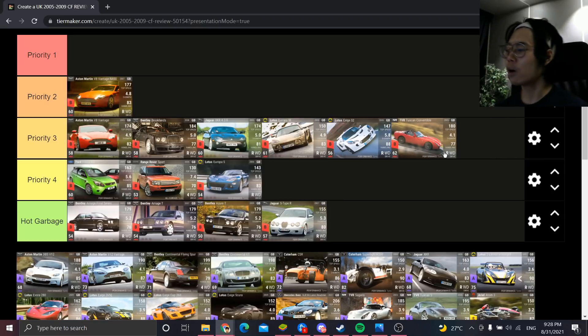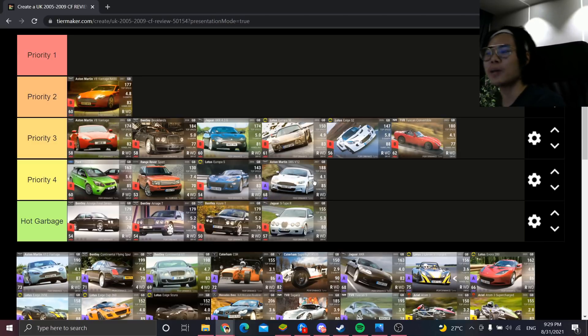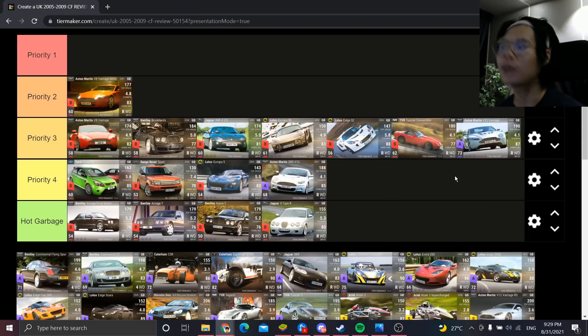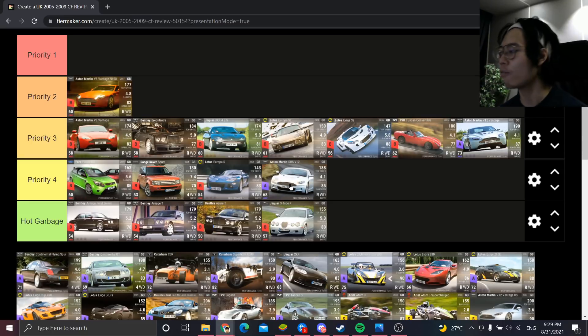Moving into the Epics. The Aston Martin DBS V12 is Priority 4 — never used it once, not even in the 2007 Final. The handling for an epic is subpar, 0-60 is average, top speed is high to be fair, but the MRA isn't fantastic. The Aston Martin V12 Vantage is much better at Priority 3 — handles a lot better, though 0-60 isn't that strong, but top speed is a lot higher compared to the DBS V12.